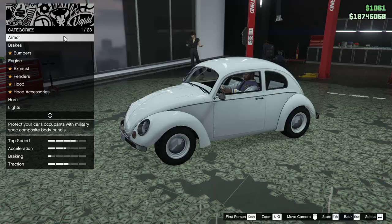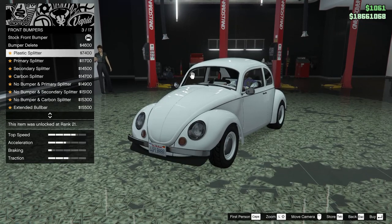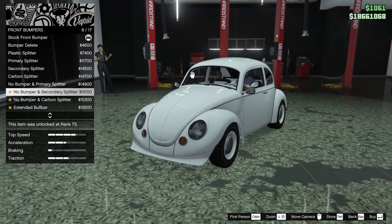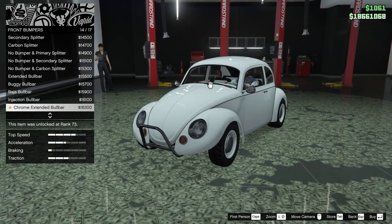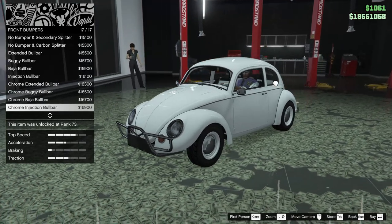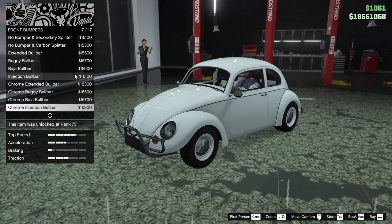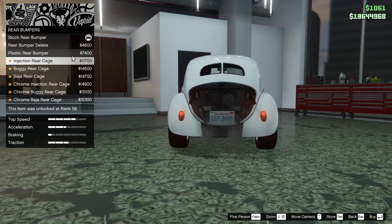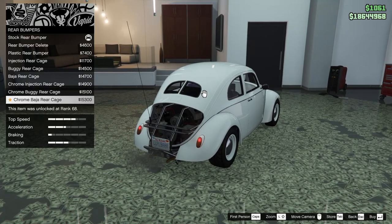We're going to start off with the armor all the way up, of course, and brakes. For the bumpers, we have front and rear bumper options: bumper delete, plastic splitter, primary, secondary, carbon, no bumper, primary splitter, secondary carbon, extended bull bar, buggy bull bar, baja bull bar, injection, chrome extended, chrome buggy, chrome baja, and chrome injection. We're going to go for like a rally build, so we'll go with the injection bull bar. For the rear bumper we can do a rear bumper delete, plastic rear bumper, injection rear cage, buggy rear cage, or baja rear cage.